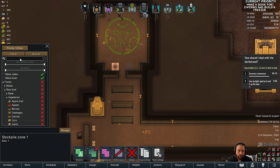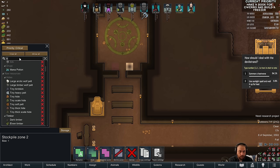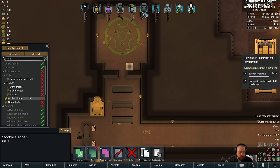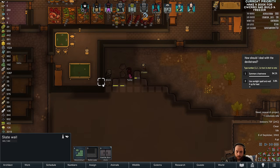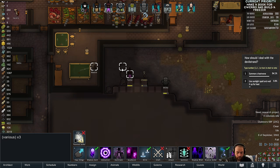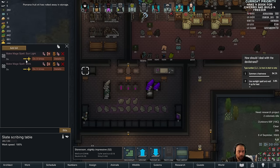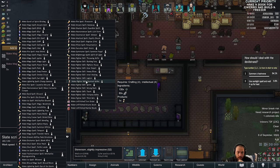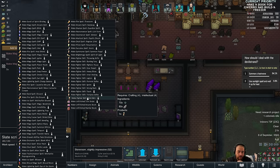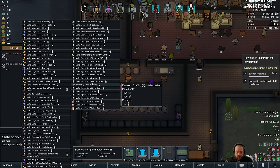Summoning a heat wave is 100 magicite and 200 timber. I brought 150 to a 200 cast — I had 90 of the 100. Not furniture timber — it's just timber. That's my fault but it's so annoying — you're missing 10 timber, so the spell's cancelled.